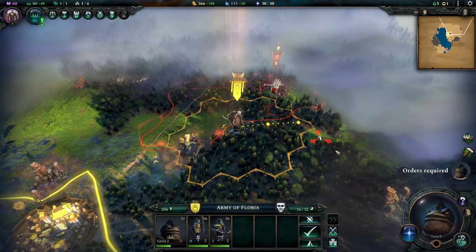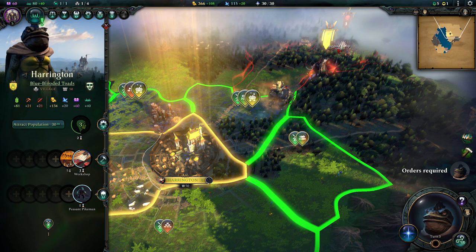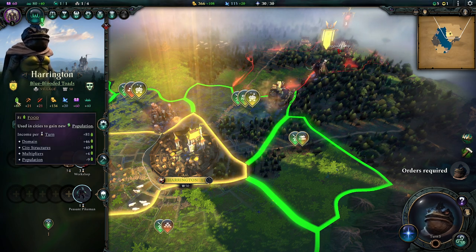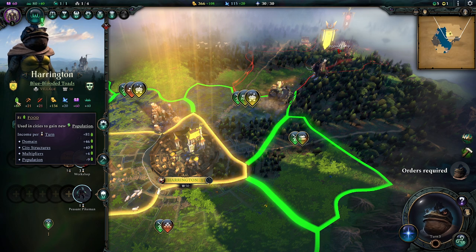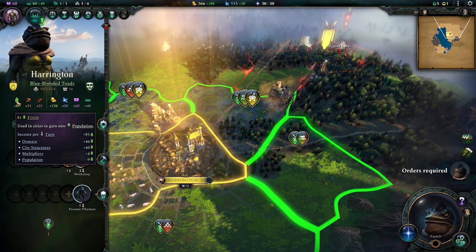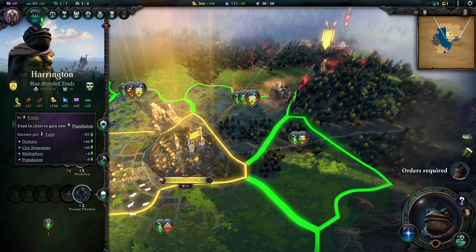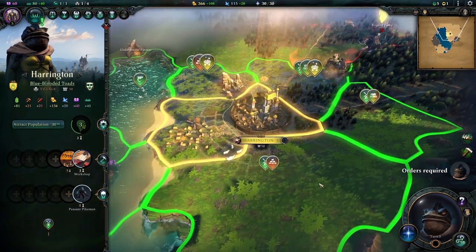That's all for the leveling up - we're not going to use the axe. But let's check our city again. We're currently producing 81 food. 25 of this is from our hero - that's almost 30% or more. So that's crazy, that's absolutely a lot. That's insanity.